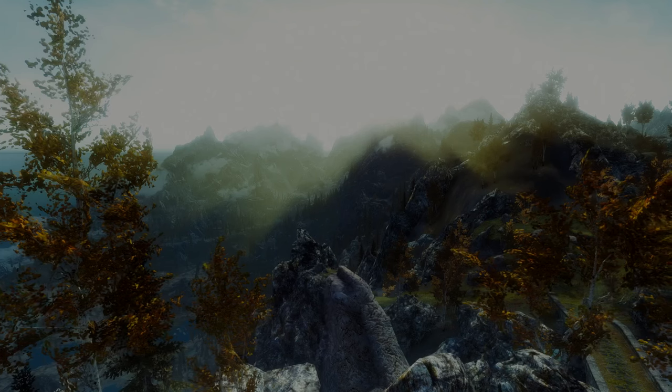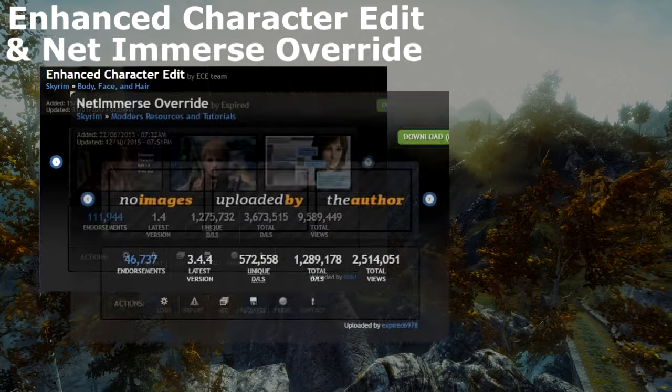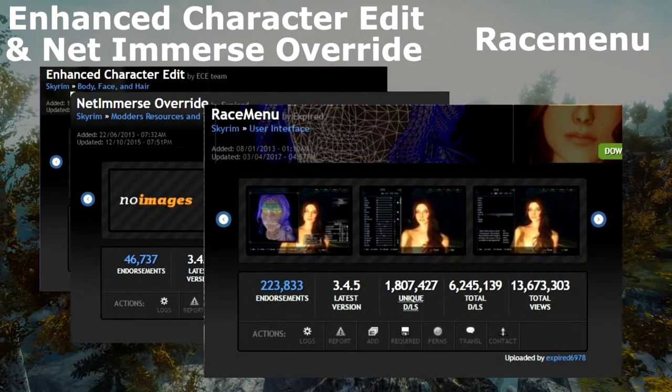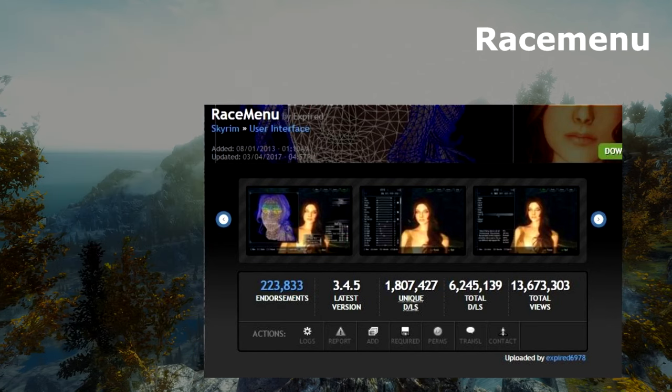Next, we have our first option. You'll need either Enhanced Character Edit and Net Immerse Override, or Race Menu. If you don't have a preference, or you're not using any of these mods, just go with Race Menu — it does the job of the first two.